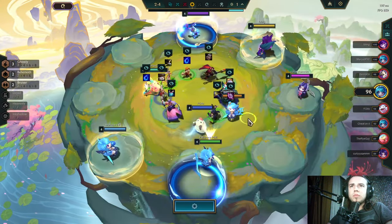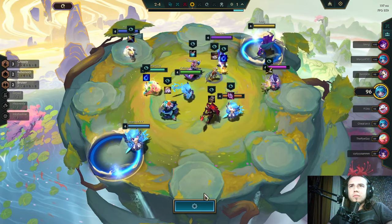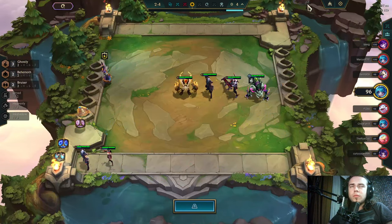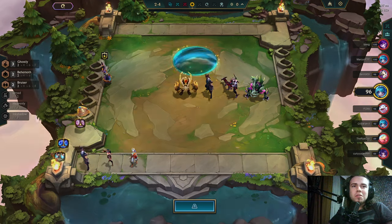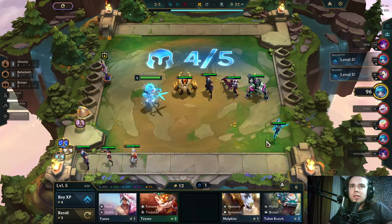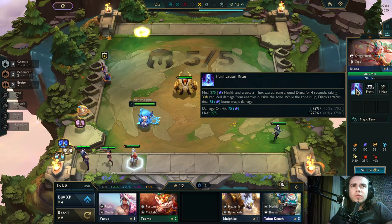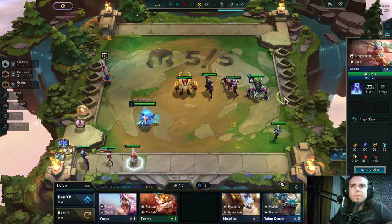Blue Buff, come on, let me have Blue Buff — and they took it from me. Okay, at least I have Morello's. I don't even know Morgana's skill well. Like, how bad am I at this game playing all these TFT sets not knowing the actual abilities of units? Her skill deals damage for four seconds, taking reduced damage while the zone is up. Diana attacks hit harder — okay, damage on hit.